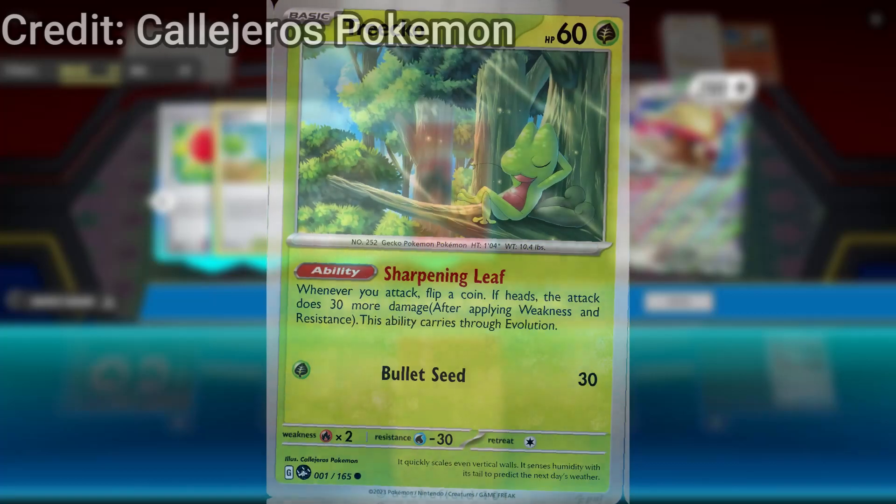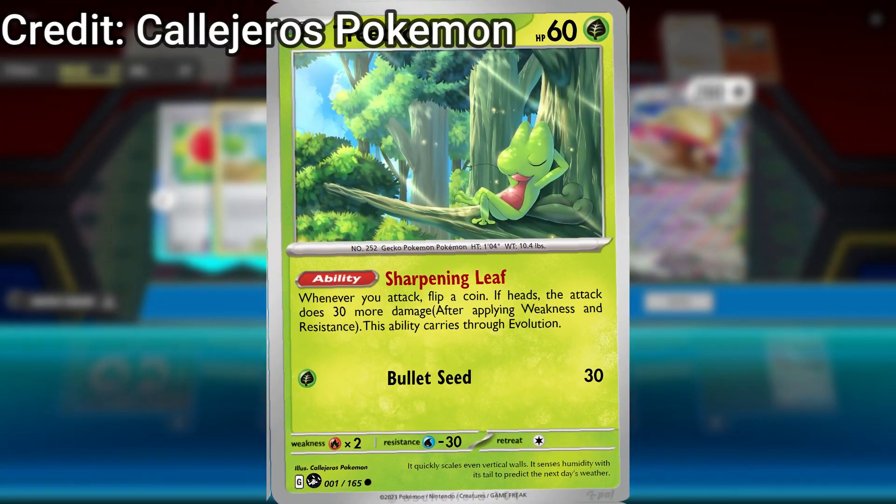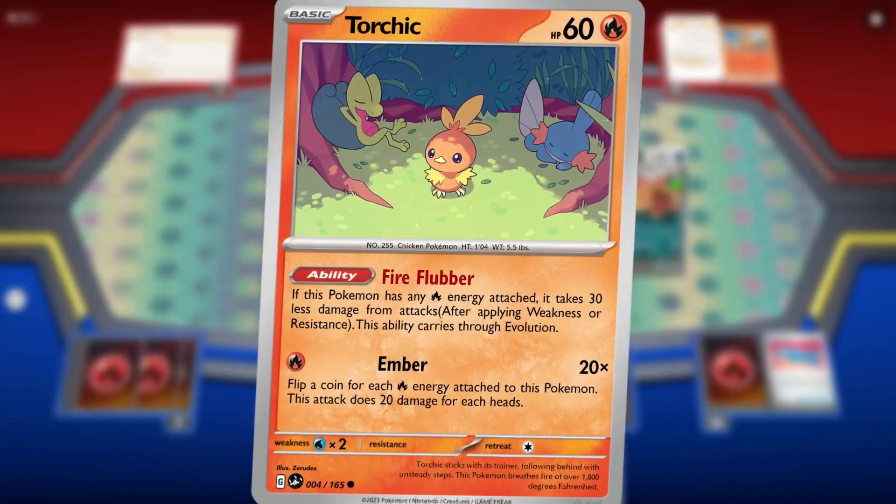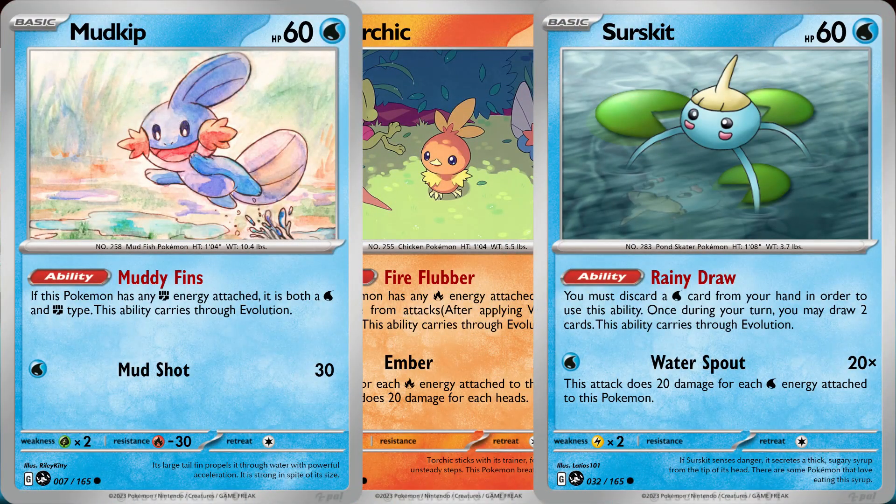Now that the trainer cards have fully been unveiled, it is time to finally get to the Pokemon. One thing I wanted to introduce within this set is abilities that carry through evolution. The reason being that it adds an extra layer to deck building, as well as an extra layer of competition to help out other cards that might not be considered good without those extra abilities. The ability is nice, and the fact that it carries through evolution is nice. And it's not just Treecko that gets this ability — Pokemon like Torchic, Mudkip, Surskit, Arron, and so many others get this ability.